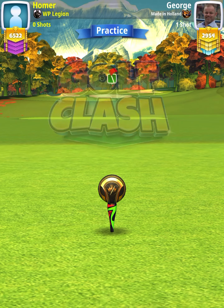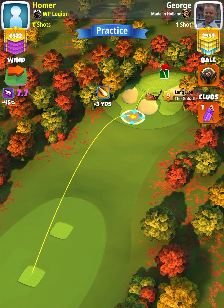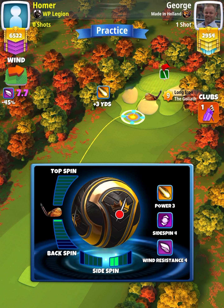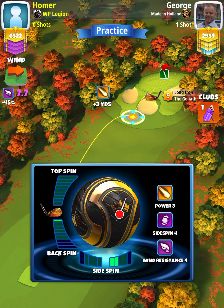For our tee shot, we're going to use a Goliath level seven and above and either a Kingmaker or a Kingslayer ball depending on our wind. We want wind to be somewhere between 6.5 and 8.0 miles per hour. We'll apply half a bar backspin with two right spin, then position ourselves with the red ring touching the rough at the top of the plus five yard position.